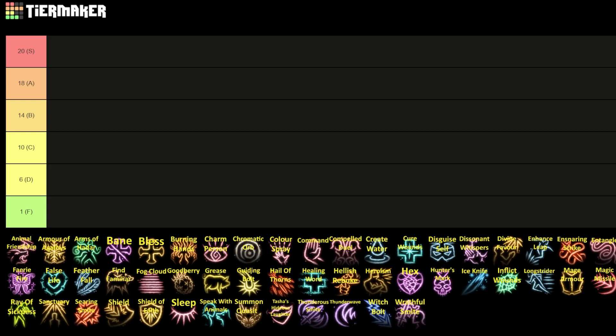Moving into the lower portion of the tier list, we have C tier — the take-it-or-leave-it section. If you have it and use it, it probably isn't going to hurt you; if you don't have it, it's probably not going to hurt you either. After that we have D tier, or the six-roll tier — spells where there are probably going to be better options. Basically every D-tier spell is outclassed by something above it; there will almost always be a better option and never really a situation where it's the ideal spell.